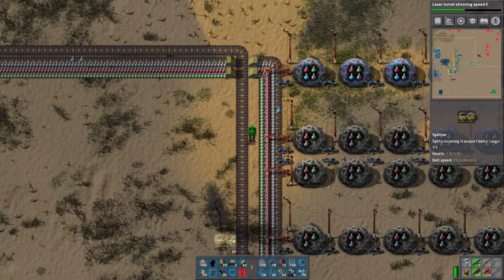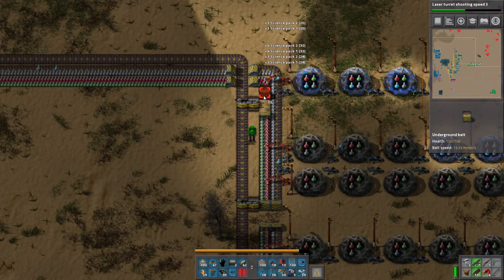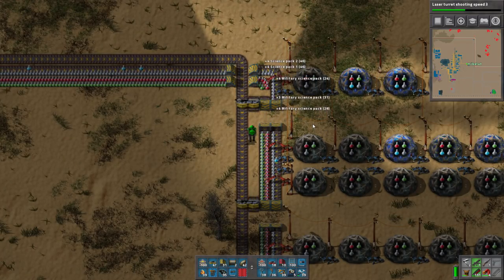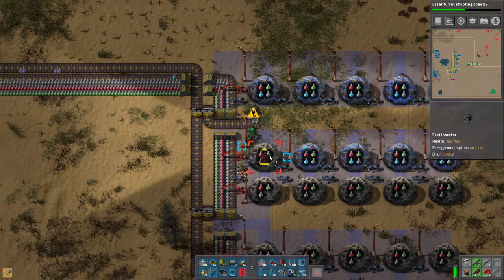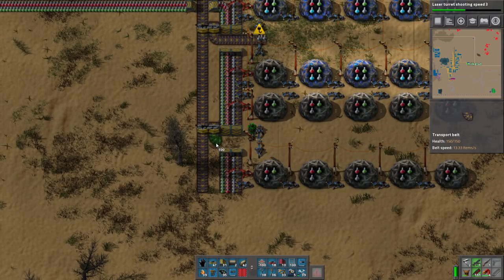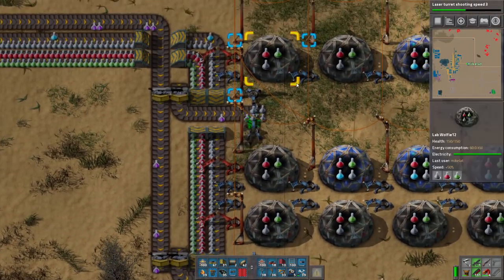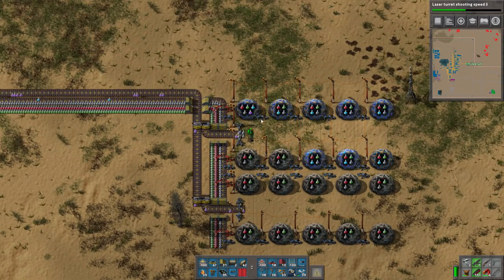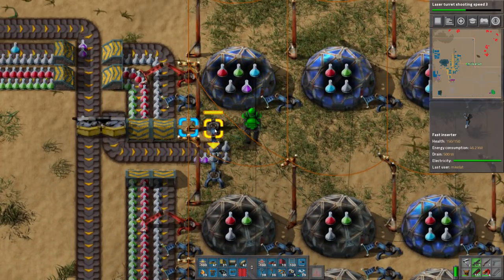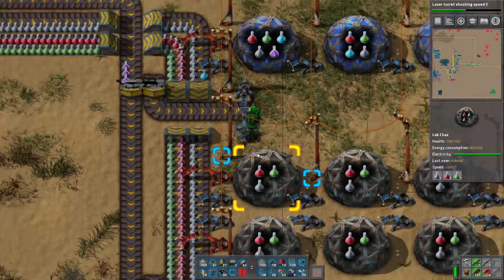So how are we gonna feed into these machines now? You saw me do this before. And basically, I think like this - maybe not exactly like this. There you go. All right, there you go. We have production science going and it will go into - what the fuck, why is it? That's why - I did put it the wrong way, I was wondering about that actually. There we go, we got ourselves some purple science. Very simple shit.